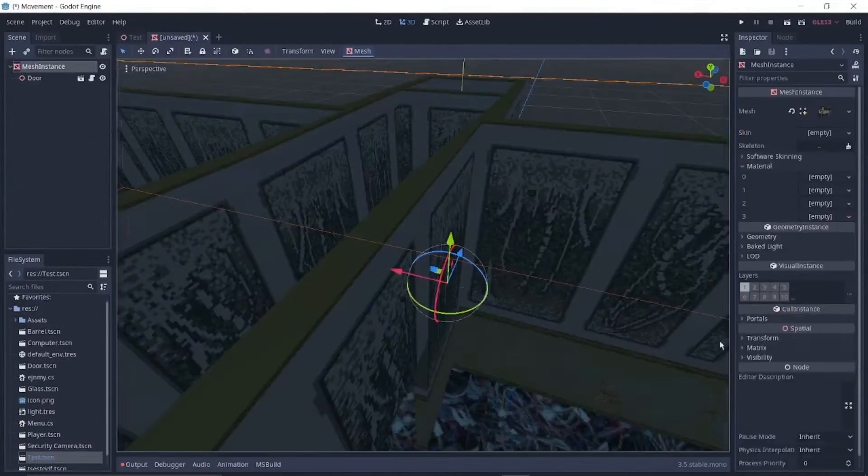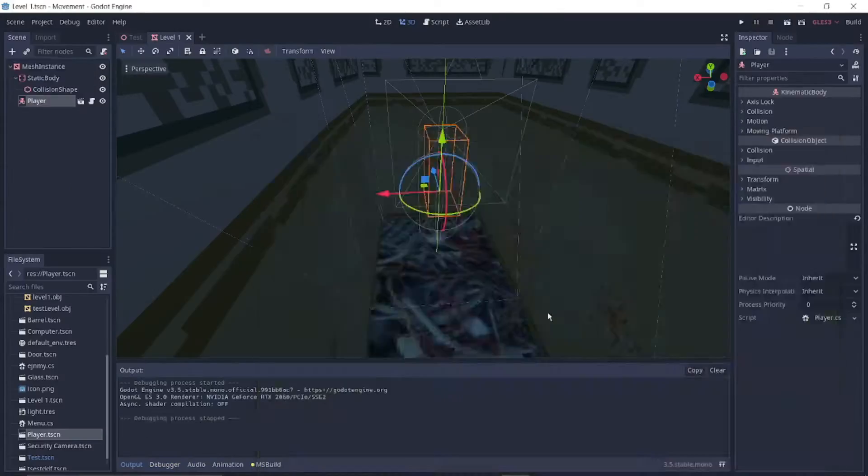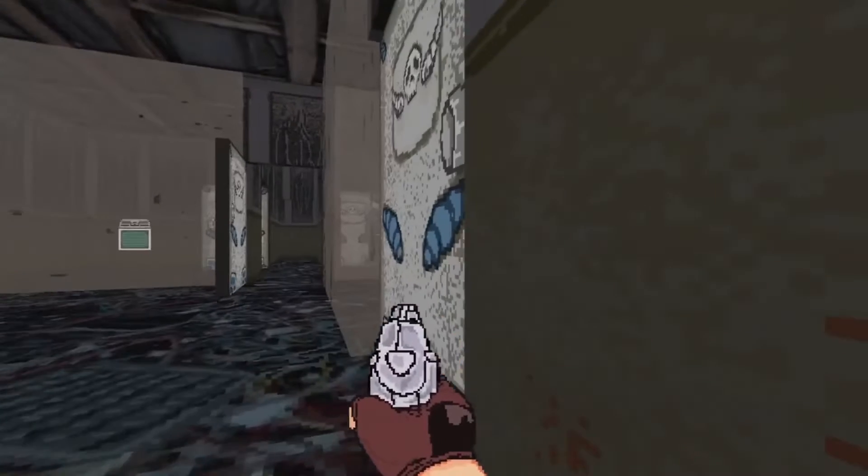After realizing that how the level was designed meant you weren't able to plan ahead, we added peeking. With just a click, you can gaze through the keyhole of a door and gather information for your next move.